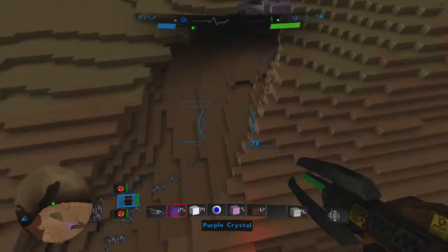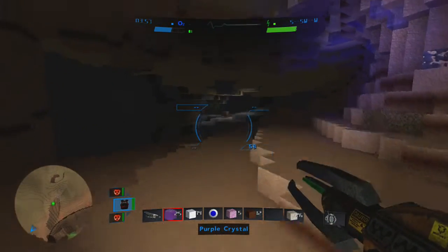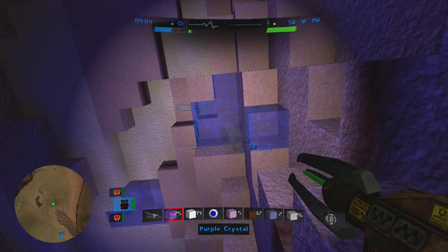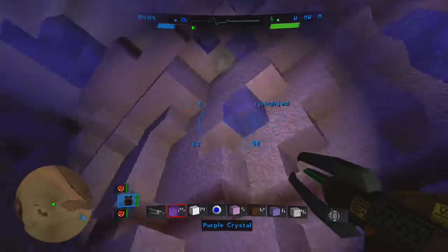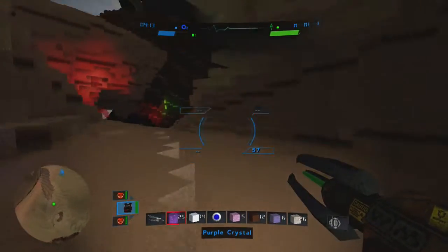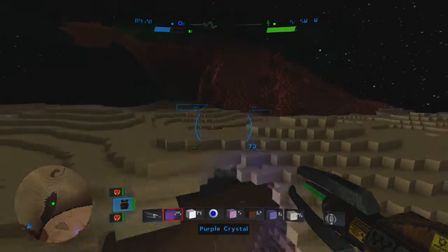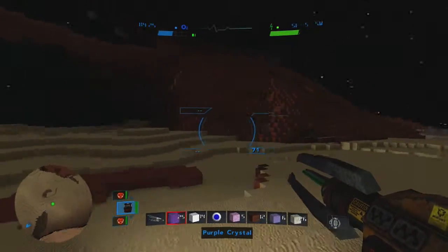Hopefully we won't run into aliens this time. Ooh, nice crystals here — blue crystals! I've been looking for blue crystals. I'm gonna try them on my building that I've been working on. The aliens we've been encountering have been vicious, I mean they're ridiculous. Take off — you really have to watch your oxygen though, because you drop like a rock if you don't.